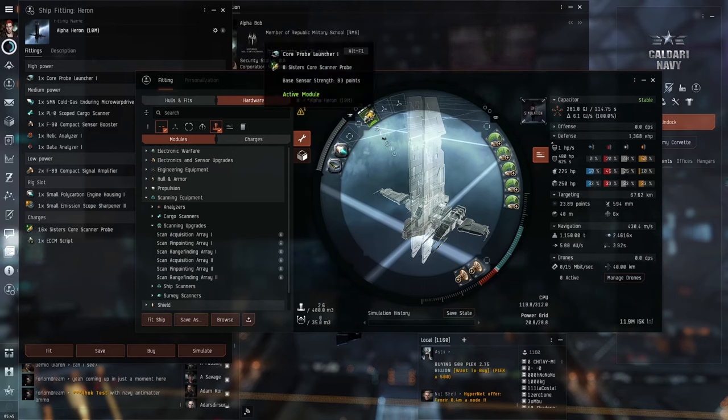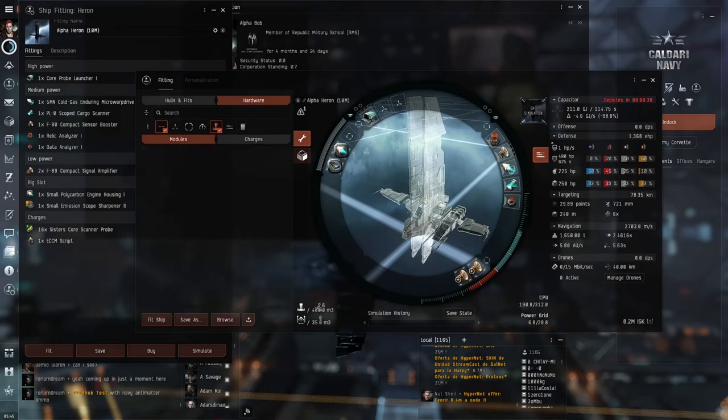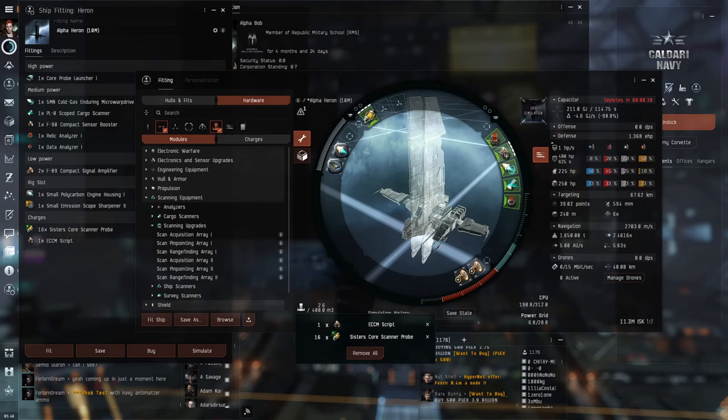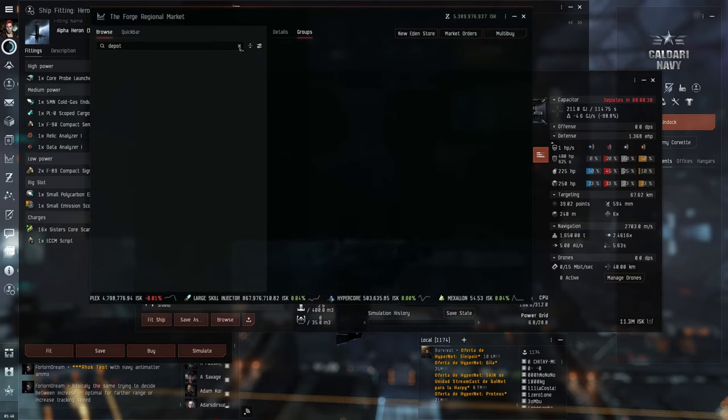I like to carry 3 scan rangefinder arrays in my ship's cargo hold. I will also carry a mobile depot so I can equip them when I need. A mobile depot will only cost you about 2 million ISK, and it will allow you to change fittings without having to dock. It's a great thing to carry with you in null or wormhole space. Mobile depots can also help store your loot when you are in danger. I will use them when I'm hacking a ghost site or a sleeper cache site. These sites can pay more than relic sites.